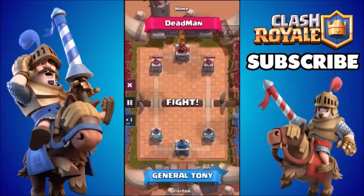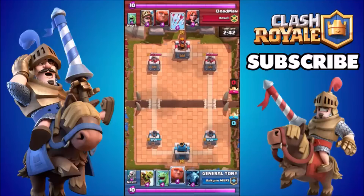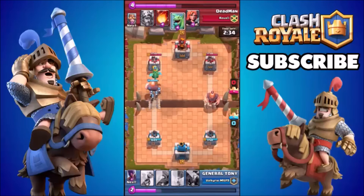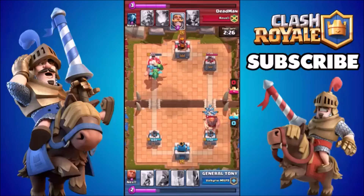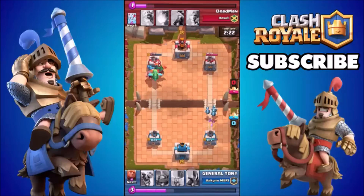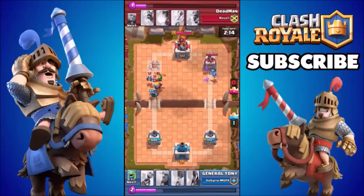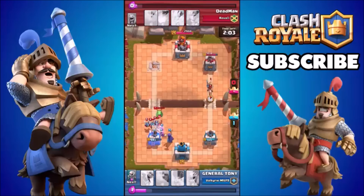Here we go guys, making our way into the first attack. We are in arena 2 in this match, but we have made our way into arena 3, pushing up in trophies, and we are currently level 4. We're using the goblin barrel — I know everyone says it's newbie, but it's just so good. The attack strategy that's been working well for me is using a giant and a balloon straight away, or a giant, a dragon, and some skeletons. The giant acts as a big shield, and the dragon and skeletons do damage to the first tower.